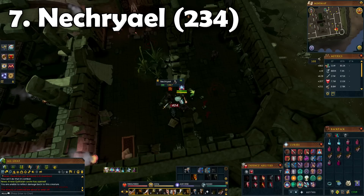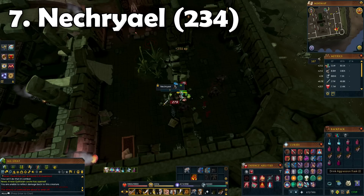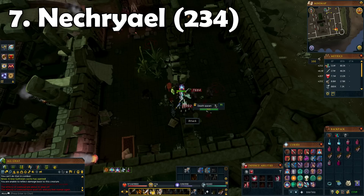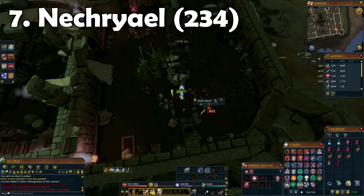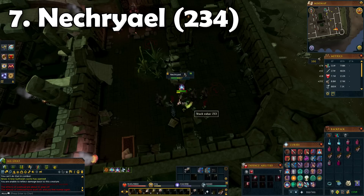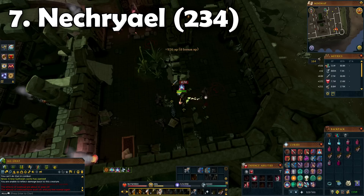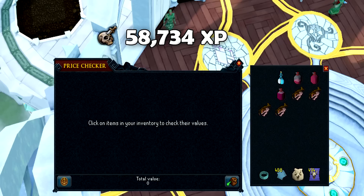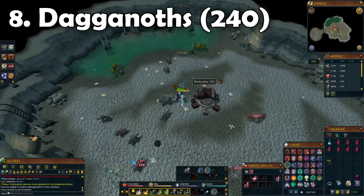Next up we got a task I'm actually really starting to like, and that's Nechryael. Reason number one: I don't have to move. Reason number two: look at the attack XP on the right - it's just over 450k XP an hour. I know the task won't take an hour but it's still pretty good XP, and the Slayer XP isn't too shabby either. The only downside is I don't pick up anything because I just want to stand and AOE them all down. We got around 58,000 Slayer XP.